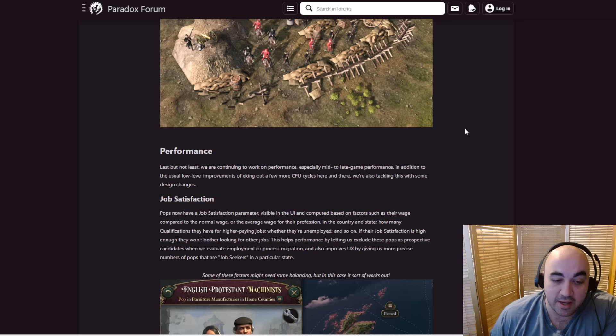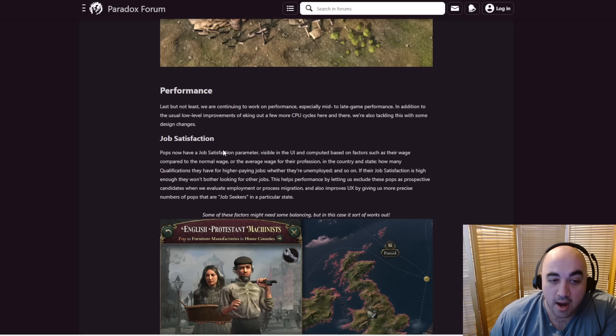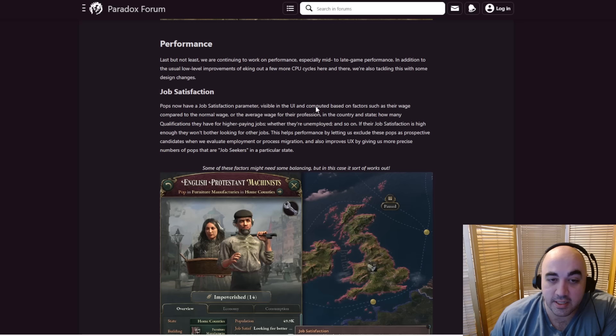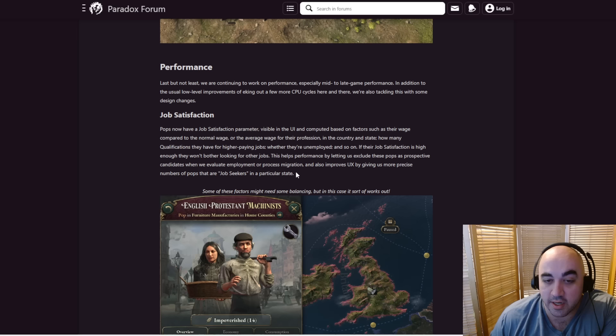Finally, there is a bit on performance — certainly not least. They're continuing to work on performance, especially in the mid to late game. Job satisfaction: populations now have a job satisfaction parameter visible in the UI, computed based on factors such as wage compared to the normal or average wage for their profession in the country and state, how many qualifications they have for higher paying jobs, whether they're unemployed, and so on. If their job satisfaction is high enough, they won't bother looking for other jobs. This helps performance by letting them exclude these pops as prospective candidates when evaluating employment or processing migration. It also helps UX by giving more precise numbers of pops that are job seekers in a particular state.